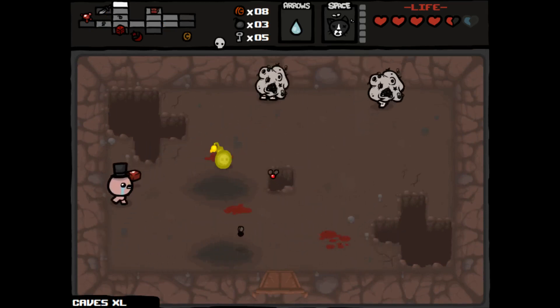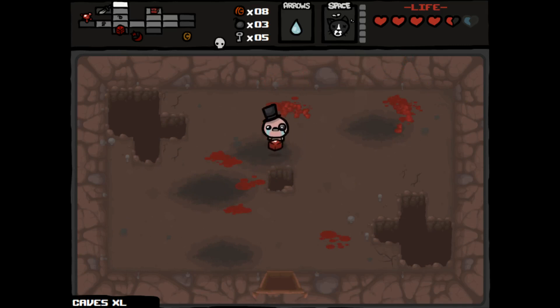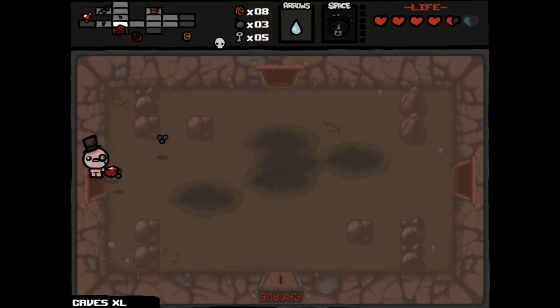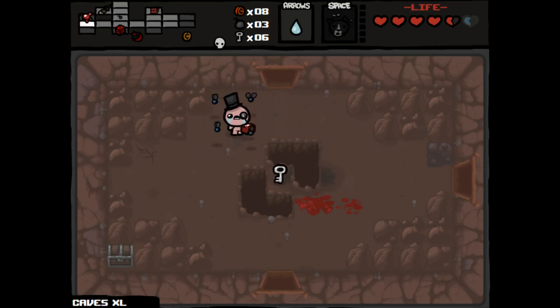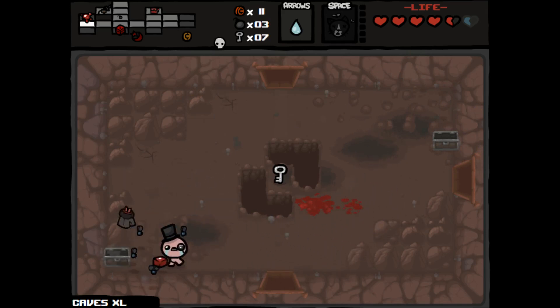I need to see if I can get some more spirit hearts. Let's check up here, no, let's check there — no. We'll pass for now. Need to use Guppy's Head. Let's check here — no, but we got a key just in case. And a tinted rock! That's gonna be good — let's take him out from afar though. Just a chest, not really what I wanted. I wanted spirit hearts. We got Goat Hoof.